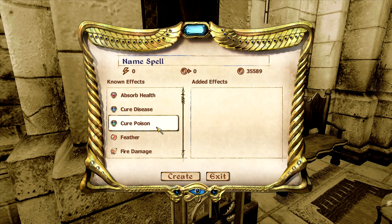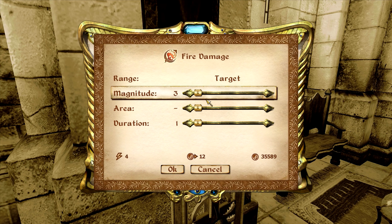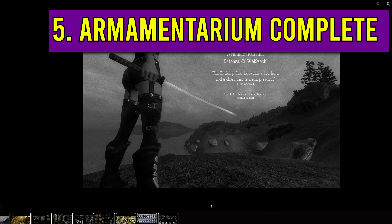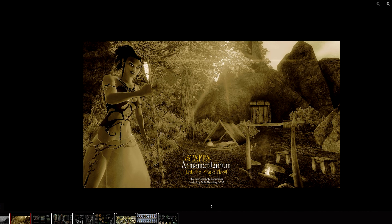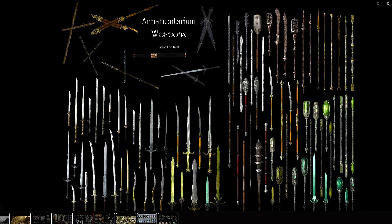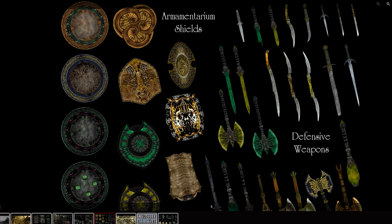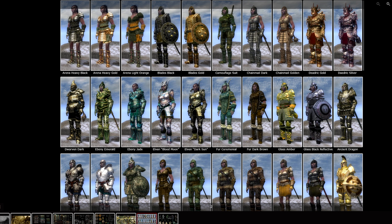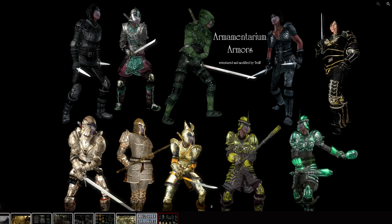Now if you want to freshen up the loot tables and add loads of new weapons, armour and staves, you want to get the Armentarium Complete mod. This adds many new weapon and armour models, different colour variations, and many new named artefacts. In total there are 636 new armours, 946 new weapons, 200 defensive weapons — basically weapons you can use to block, acting like a shield — and 53 new magic arrow types. There are now katana varieties of every weapon type and much more. This is effectively Oblivion's version of the Immersive Weapons and Armour mod for Skyrim.